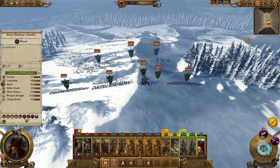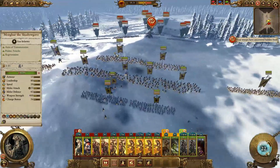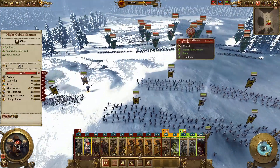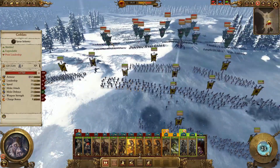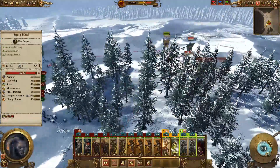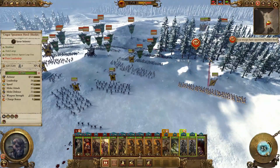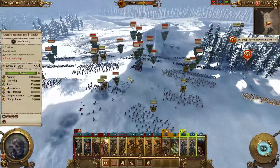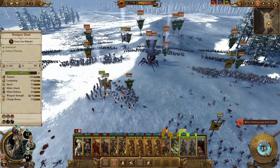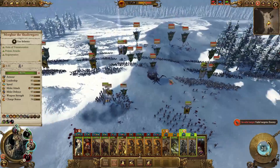We'll put Spirit Leech on the Arachnok Queen and do as much damage as we can to it. We're getting close and going ahead to engage. We'll put the Gorbull right on that Shaman and get everything engaged. He's got Wolf Riders and Squig Herd coming. He's also got some Skulkers hidden and has summoned some Spiders. We're going to get Spirit of Essence of Chaos off right away on these Hatchlings — that should help us out quite a bit. They'll go down pretty quickly, I think, and we are starting to get damage on this Arachnok Queen.